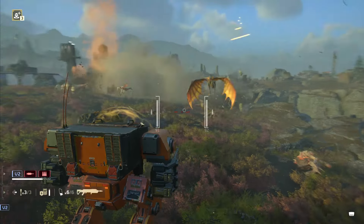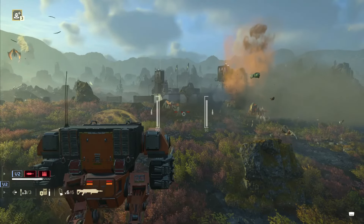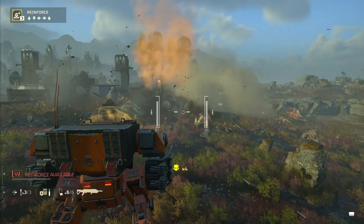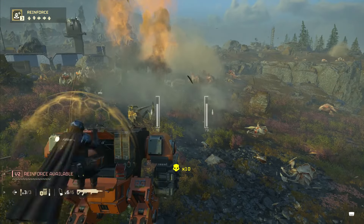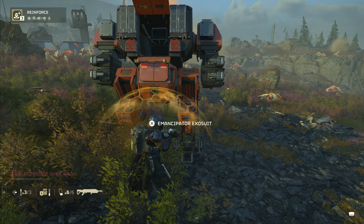Tip number 31: reloading your weapon. You should be getting into the habit of reloading your gun before it hits zero. You may waste a tiny bit of ammo, but it is definitely quicker than waiting for that empty, annoying click.